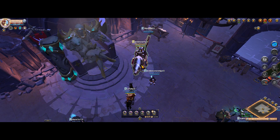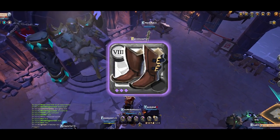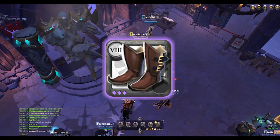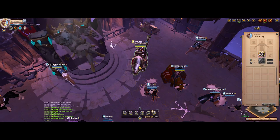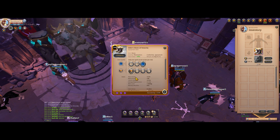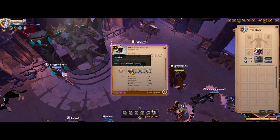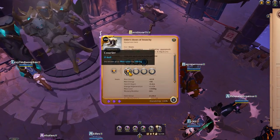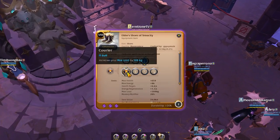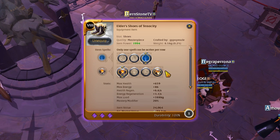An item that can increase your carrying capacity by a little are shoes. Some new players may not actually know this, but one of the passive skills on your shoes slot can increase your carrying capacity. To do this, you need to select the courier passive on your shoes. This might not give you much additional carrying capacity, but it definitely enables you to add just a little more items or resources on your inventory when transporting. How much more weight you can carry will depend on the item power of the shoes — higher item power means higher capacity.